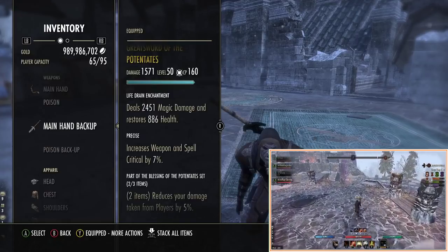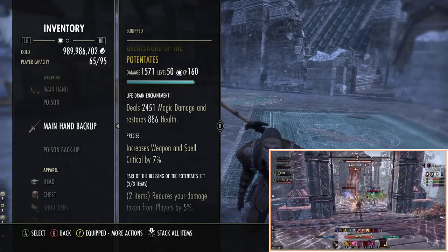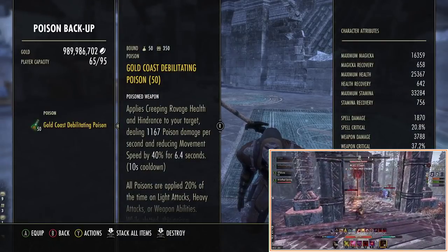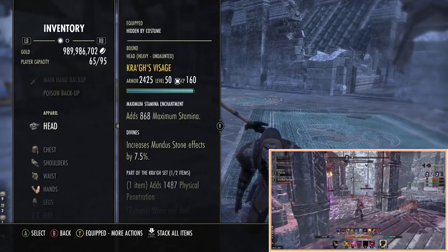As for traits, it can be whatever you like. Defending is the best if you want to stay alive. Decisive is really nice for heals, and so is Powered — there are a few options. The glyph can be whatever you like as well. You could even run poisons if you wish.